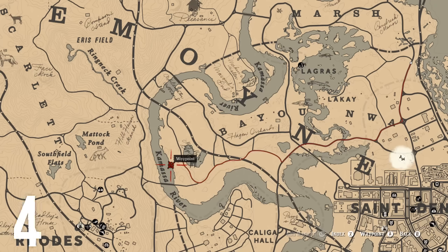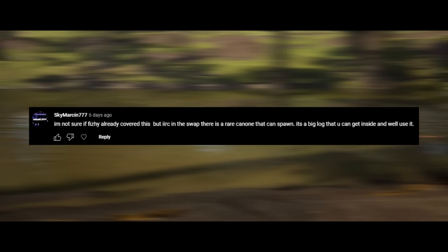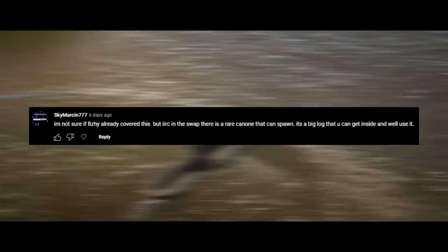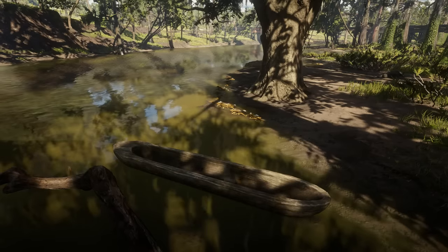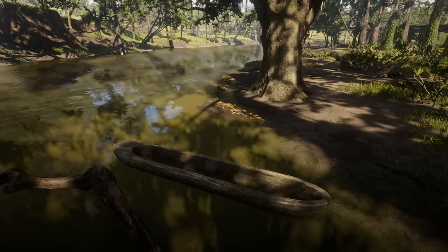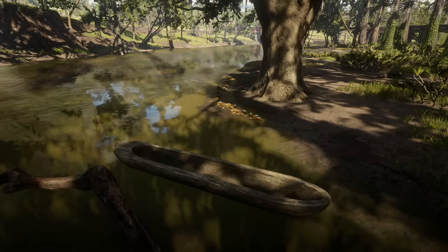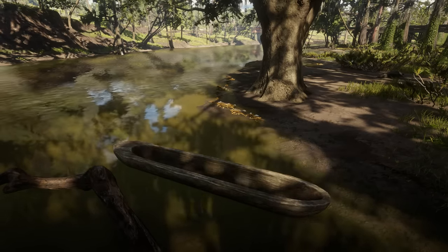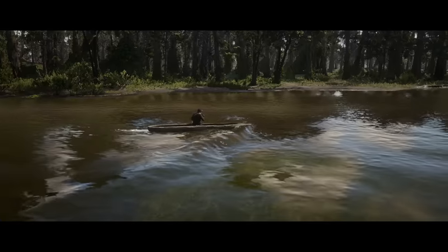Secret number four brings us along this part of the Kamasa River, where — were it not for a particular comment left by SkyMarsine777 — its existence may have eluded me forever. Here we will find a rare or even unique canoe made of log. This rare vehicle, if you will, is a pirogue — a narrow canoe made from a single tree trunk. Row it to your heart's content.